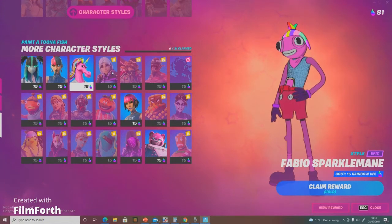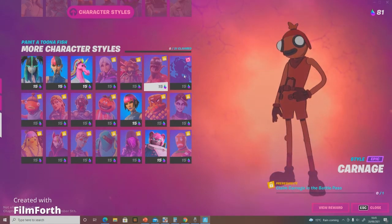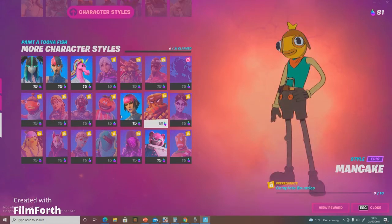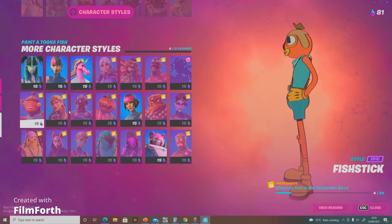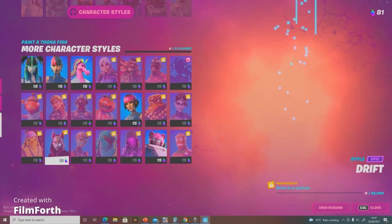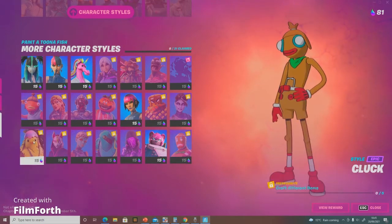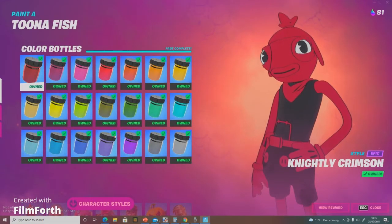There are more skins for characters like Charlotte, Core, Taurin, Chimpanzee Guy, and Carnage. You also have the secret skin for the season which we'll find out about in 30 days. There's also Man Cake, Fish Stick, The Visitor, Zig, Drift, Mecca Team Leader, Cube Assassin, Merry Marauder, and Cluck — they're all added now.